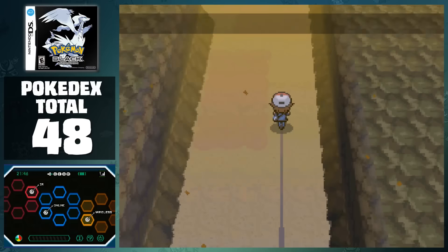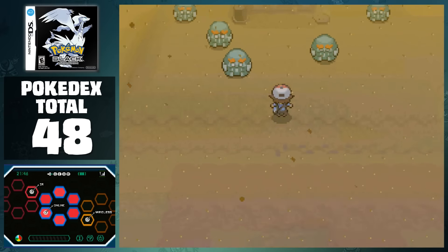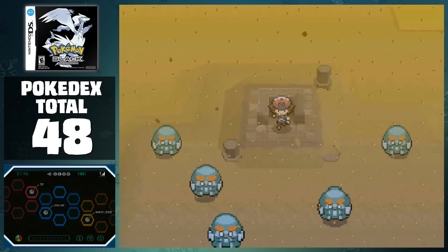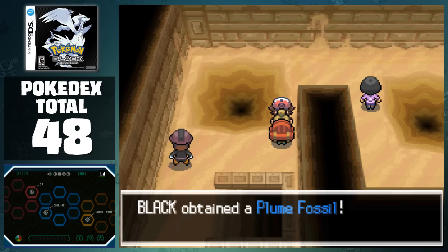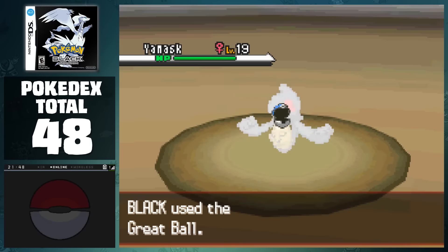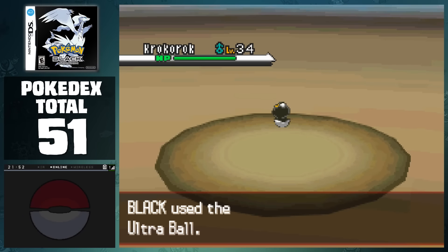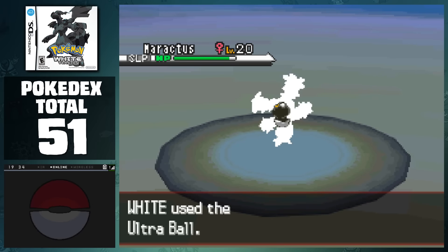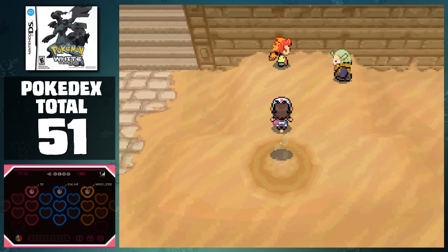From here, we fly to Nimbasa City and head back to Route 4 to enter the Desert Resort. We can skip this whole section for the time being and enter the Relic Castle to hunt down Team Plasma. If we talk to this person, we can receive the Plume Fossil, which we'll revive later on. As we progress through the floors, we can catch Yamask, Cofagrigus, and Krokorok. As White heads to the Relic Castle, we're able to catch Maractus and obtain the Cover Fossil before dropping down to confront Ghetsis with Alder and Cheren.